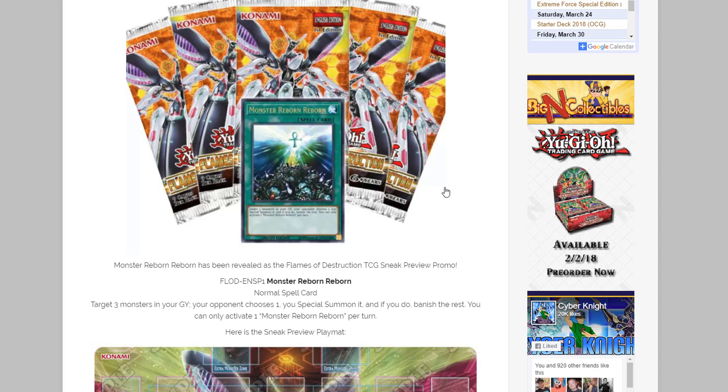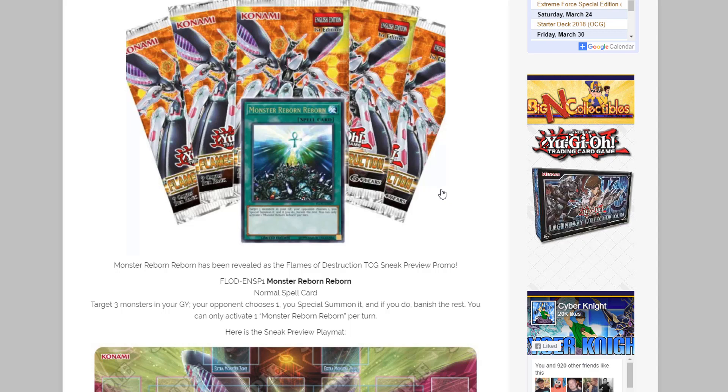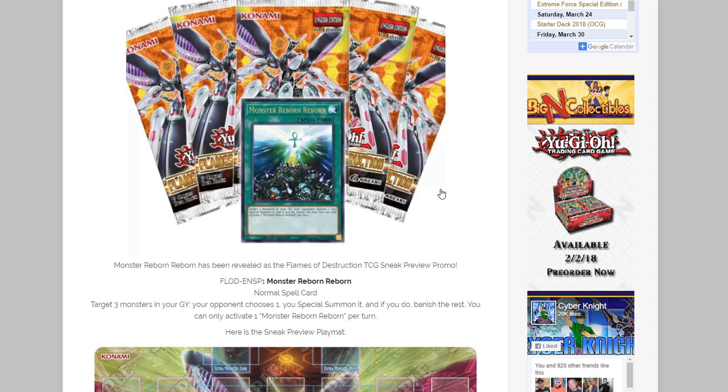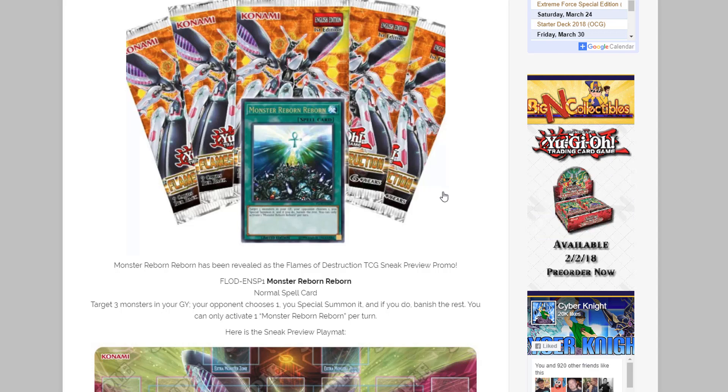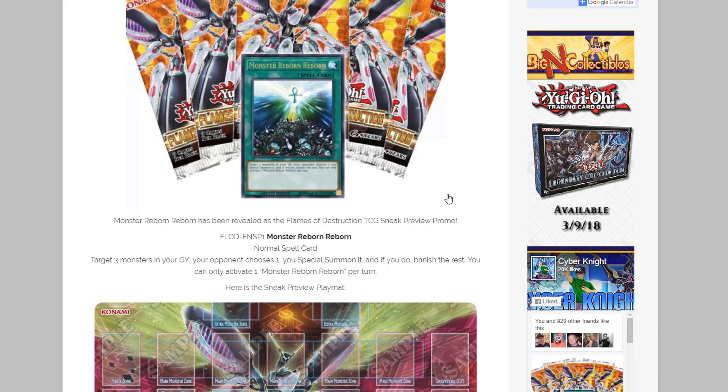Real quick though, in case people are confused: yeah, if you've already noticed, it started with Extreme Force. Basically our Sneak Preview promo cards are not world premiere cards anymore — they're not brand new cards that the OCG doesn't have. They're actually taking a card from the set and making that the promo. Some people like that, some people don't. As long as the choices are good, I'm fine with it, because last time it was the McKnight Field spell and that one's a pretty good card too. I like being able to get it as an ultra rare, so I'm gonna guess this card will probably end up being a rare in the main set as well.